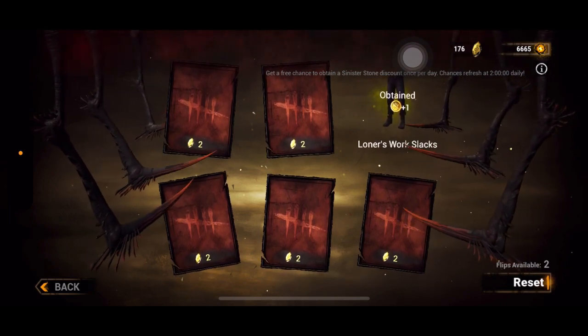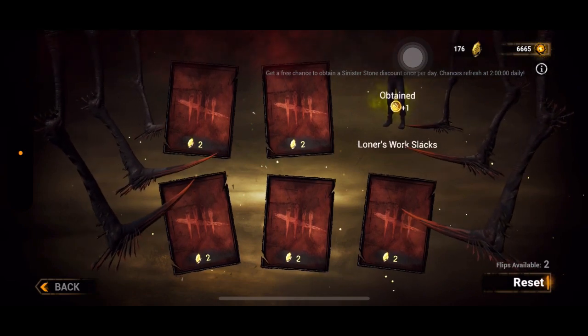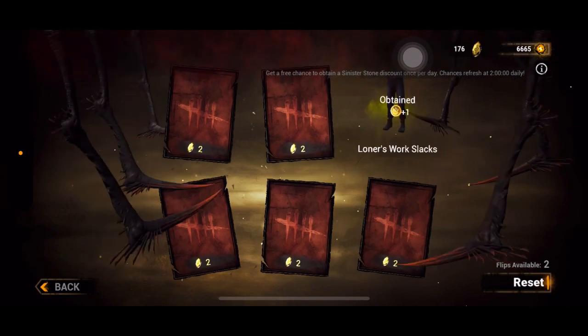Something to know about entity coins: if you get a duplicate piece — like a head piece, body, or leg — you'll get one entity coin. If you get a full set duplicate, you get two or three depending on rarity. A silver duplicate gives 45, a gold duplicate gives 375, and I'm not sure about relic duplicates since I've never gotten one.